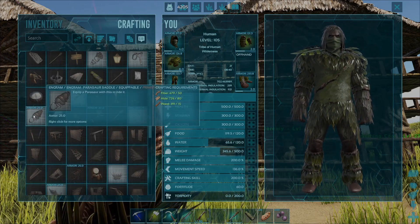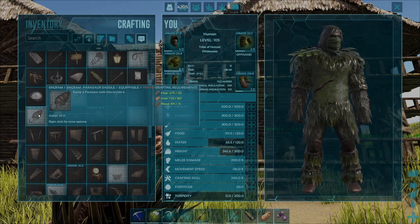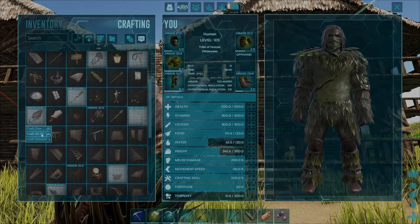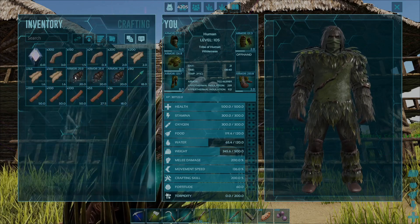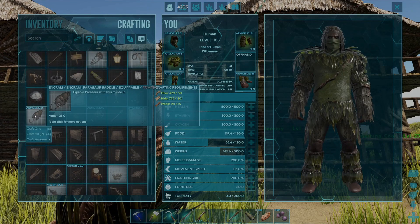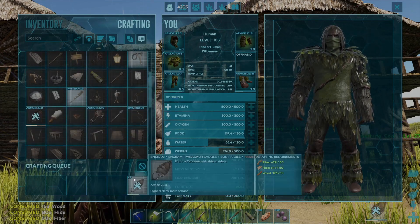If you want to craft as many as physically possible because you've got an army of parasaurs, right-click on the engram and come down to 'Craft All'. The number on the right-hand side indicates exactly how many you can craft based on the resources you've harvested. Select 'Craft All' and that will start crafting up all of them.